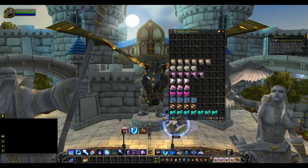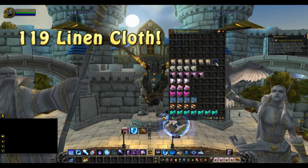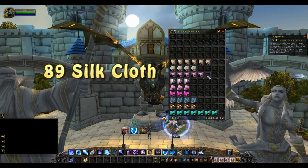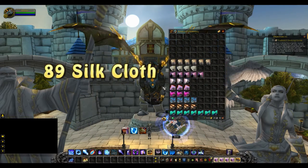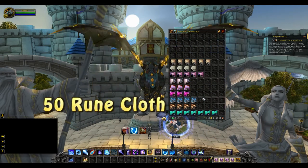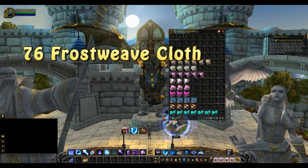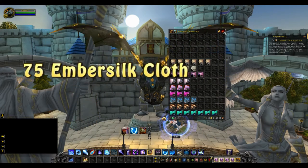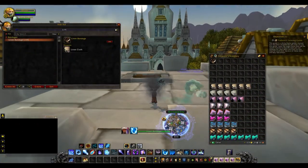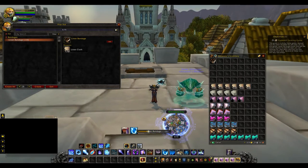Whenever you're at the profession trainer, just learn your Apprentice and we'll get started. The mats you're going to need for this guide will be: 119 Linen Cloth, 71 Wool Cloth, 89 Silk Cloth, 50 Mageweave Cloth, 50 Runecloth, 50 Netherweave, 76 Frostweave, 75 Embersilk, and 124 Windwool.